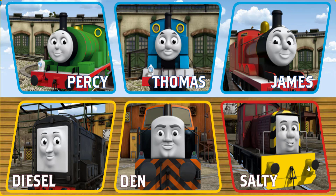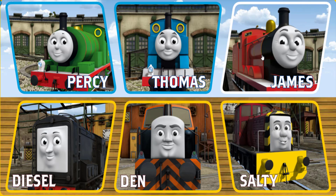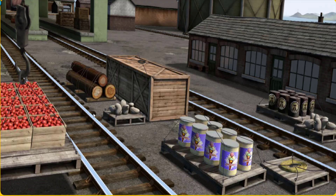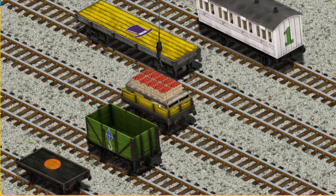Thomas and his friends have many deliveries to make. Choose who will make the next delivery. James must deliver the crates of apples to the fair. Show Cranky where the crates of apples are. That's not what we're looking for. There you go. Let's lift and load. Now the cargo must be loaded. Show Cranky where the black flatbed with an orange circle is.